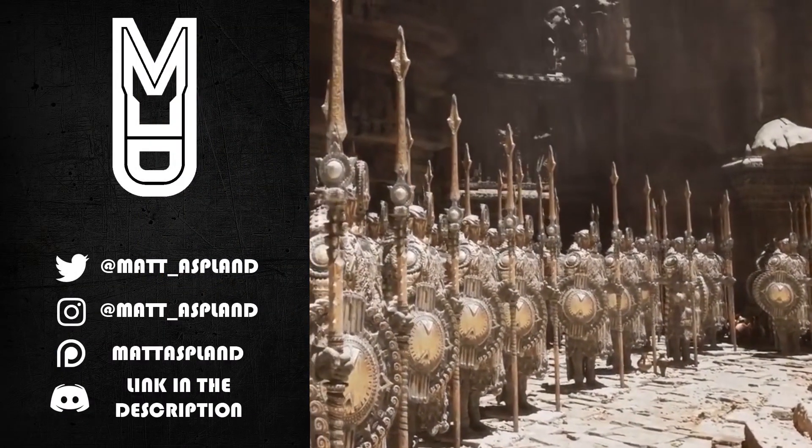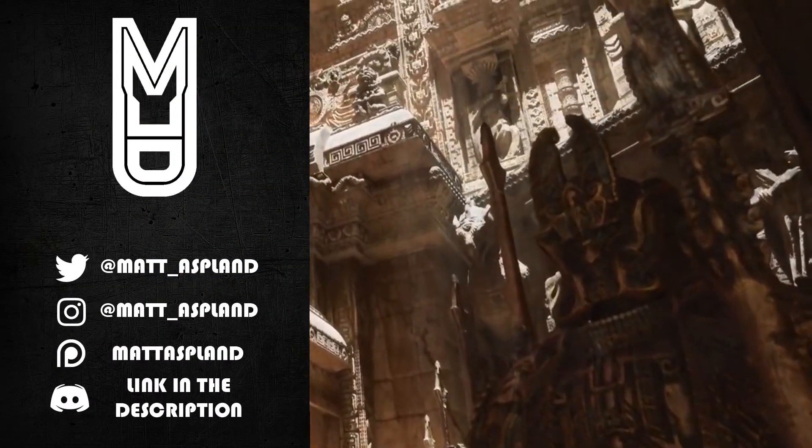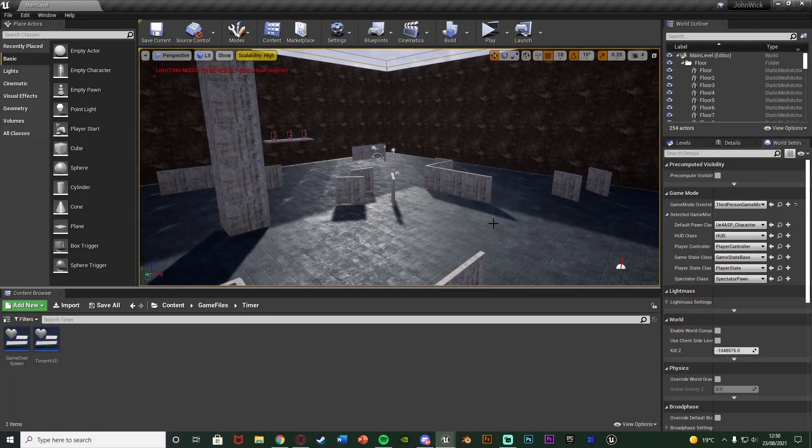Hey guys and welcome back to another Unreal Engine 4 tutorial. In today's video I'm going to be showing you how to create a countdown timer, and at the end of the timer something will happen — in this case the game is going to end. I'm doing this for a mini game, kind of an arcade mini game where you have a set amount of time to play, or maybe you're getting competitive with friends to see who can kill the most enemies in a minute or five minutes. So that's what I'm going to be setting up today.